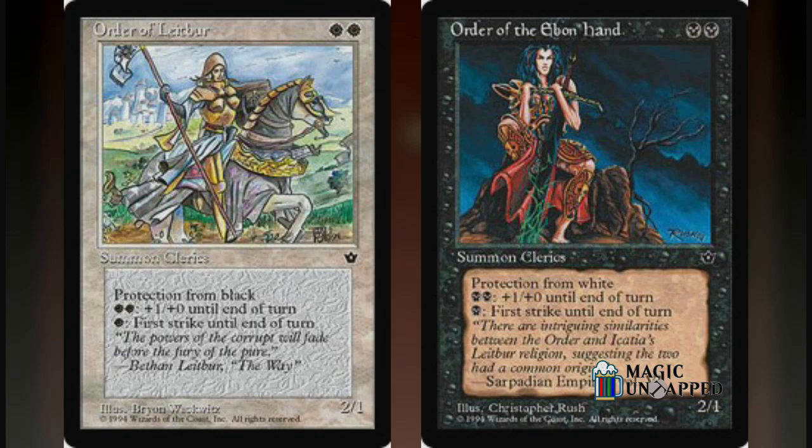Fallen Empires also introduced the concept of Pump Knights, with a mirrored pair: Order of Leitbur and Order of the Ebon Hand. Both are Clerics, by the way, not Knights.